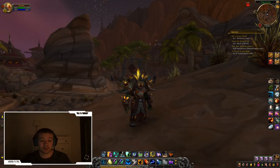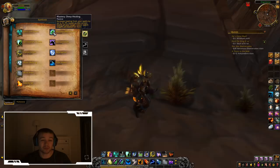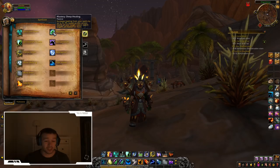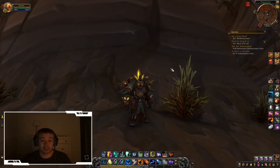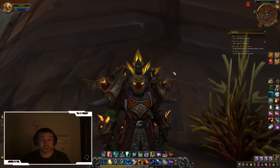One more thing we almost forgot: your Mastery increases healing from your spells by up to 51% based on the current health of your target. The lower the target's health, the more you heal them — so at 10% health you'll heal a lot, at 100% health you heal for less. That was pretty much everything about Resto Shamans. If you have any questions leave a comment, and thanks for watching — see you next time!